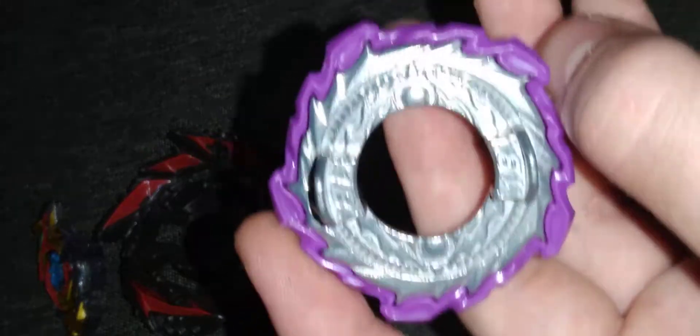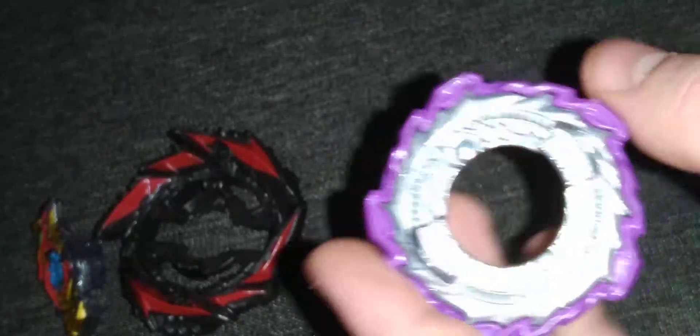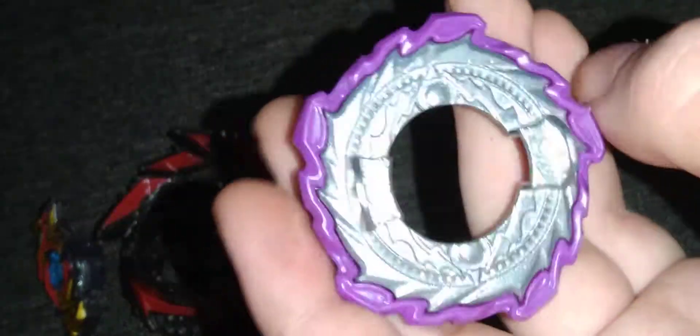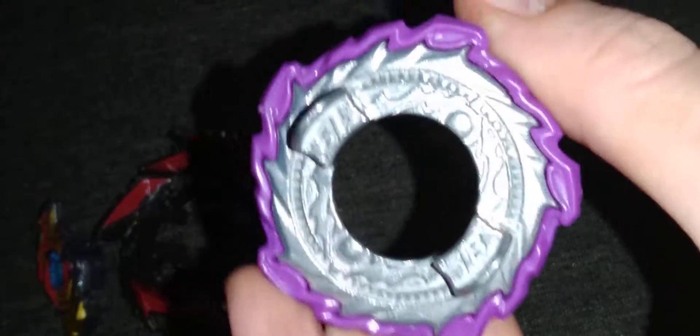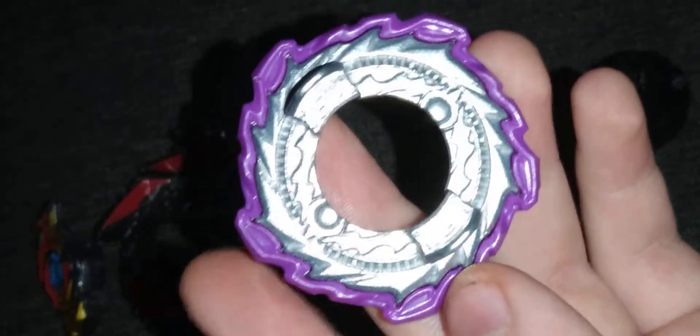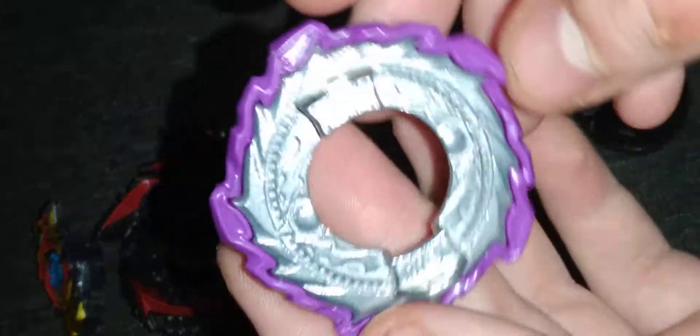This is the disc, which is 1B, and it comes in a really nice purple color. You can get 1B on the Helios — not from the battle set with Hyperion, but you can get it in the Helios starter that comes with the Metal Zone. Yeah, I think it looks really nice.